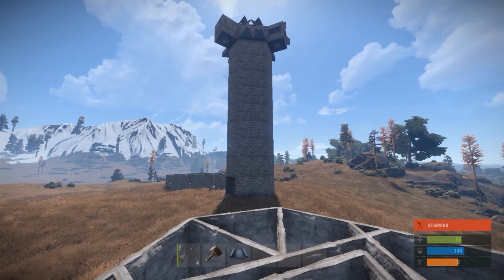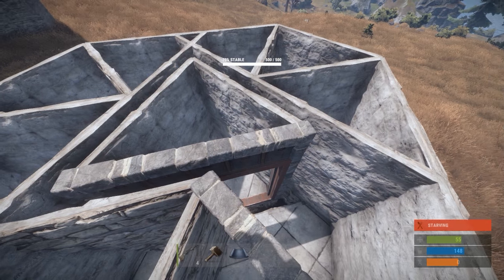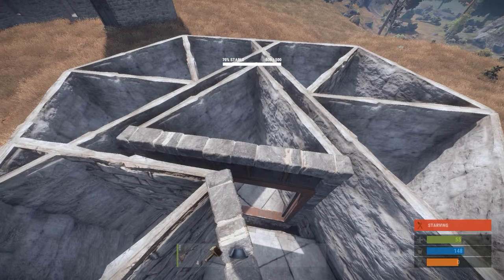It's about 10 layers minus the roof pieces, so you can make it a little bit higher than that. But if you do, you might run into a stability problem, so keep that in mind. For this build, we're going to make this tower 5 layers tall, so let's get to it.